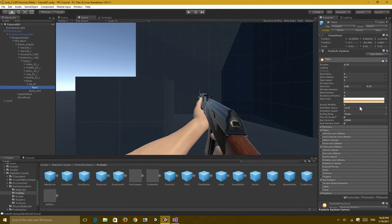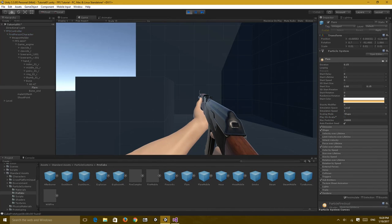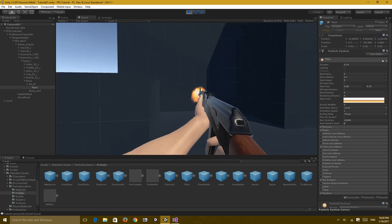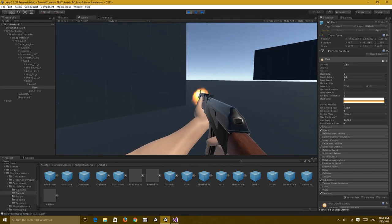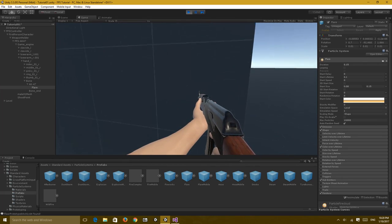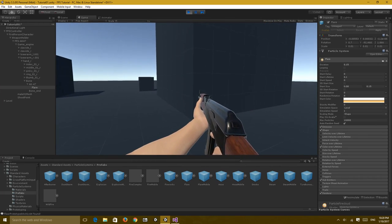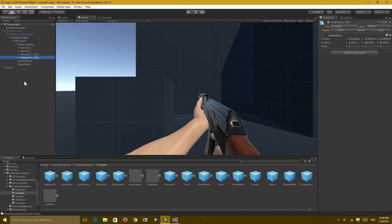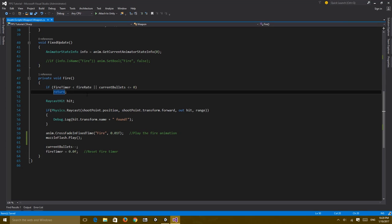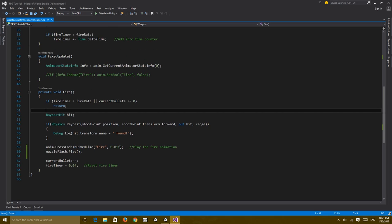You saw the muzzle flash appear at the start - let's fix that. Make sure Play On Awake is turned off on the Flare. Let's try playing again - there we go, a nice flare that fires when we shoot. And it's no longer shooting because of that piece of code. Before moving on to the sound effect, let me explain that code.